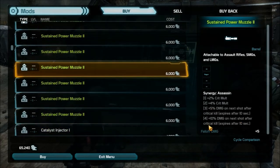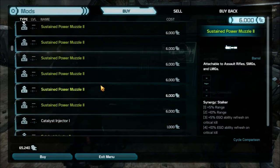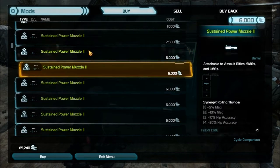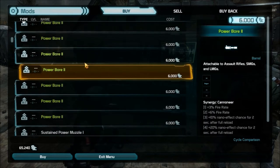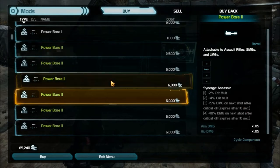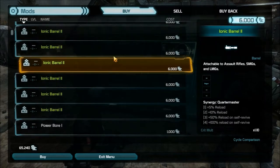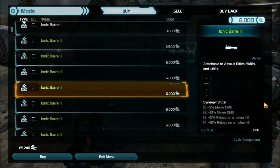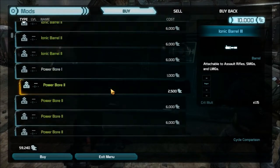The only problem is these are very very expensive, so make sure you have a lot of money. I'm at 65,000 right now and it will drop dramatically. As you can see, there is the Synergy: Assassin mod here — since this is the second polarity slot, it gives me plus four percent crit multiplier and plus five fall-off damage. There's only one Assassin mod per slot, but different polarity slots have different bottom stats. This one gives aim damage and hip damage. I want the crit multiplier, so I'm picking up this one for the second polarity slot.